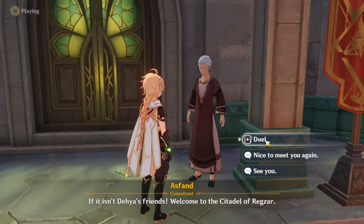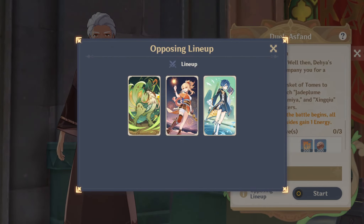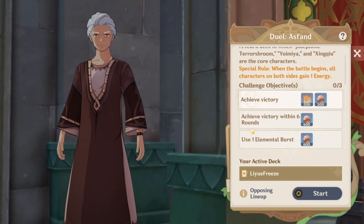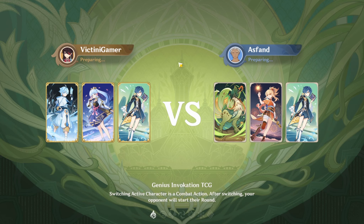So yeah, we're gonna be dueling him. Let's see what his opposing lineup is. It is the Jade Bloom Terrace Room, Yoimiya, and Xingqiu? I think we'll be fine here. We'll just use the Liwa freeze team here. I think this will be an easy victory.